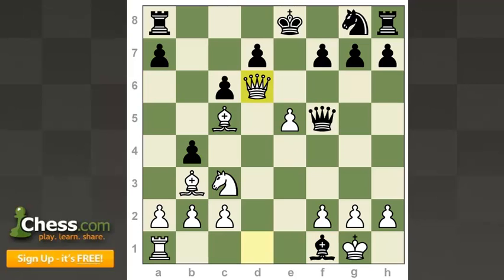Queen to d6, exclamation mark — boom, all of a sudden black is like, wait, what happened here? There's checkmate on f8 coming, and in that situation you no longer even worry about the knight here. Black is not going to survive. He played the best move with castles long, but white really showed some class here. White put on his best dancing shoes and put the game away.